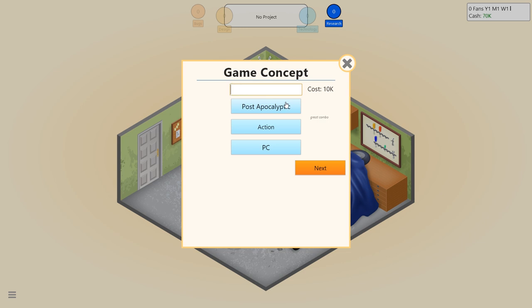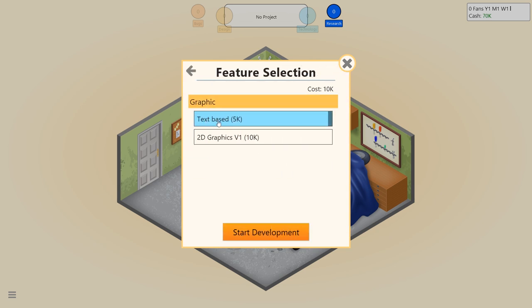I'm going to call it 'After the Bombs' — because you have to have a Z on the end in capitals. Everything had a Z on the end because we're trying to profit off DayZ. But hey-ho. We'll go next, and then you can choose text-based or 2D graphics. 2D graphics costs more money. So 2D graphics version 1 at 10K — that'll cost 15K so far — and we'll start the development.